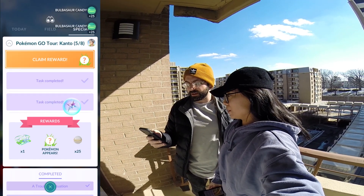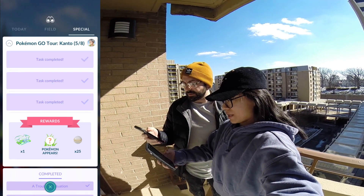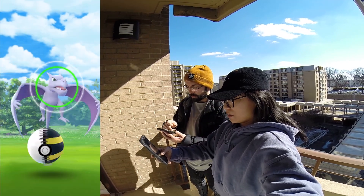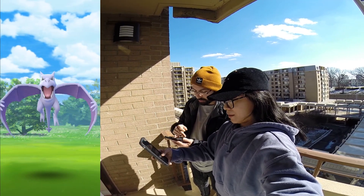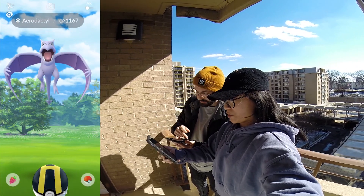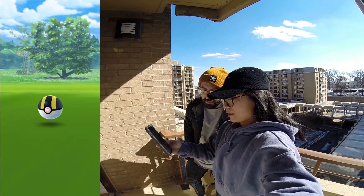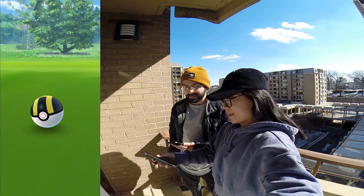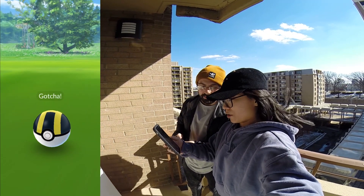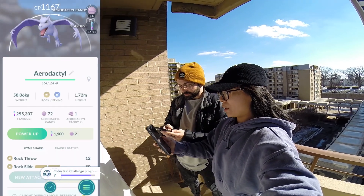Maria also got some other shinies. Special research is done — you get 10 Ditto stickers, 20 Ditto candy, XP, and then there's the other special timed research: Number 151. That's to get the shiny Mew. And there was also that shiny Dratini caught earlier — a 96% caught in the wild. Wow.